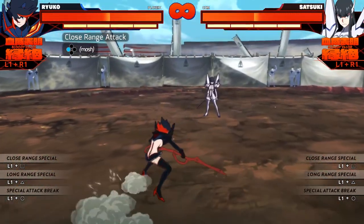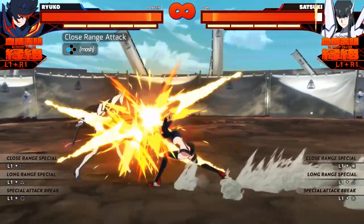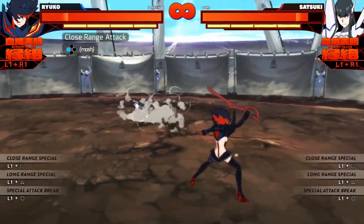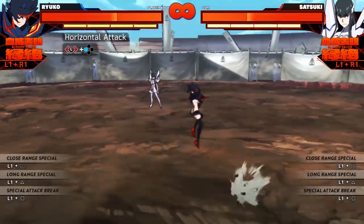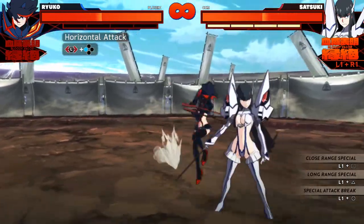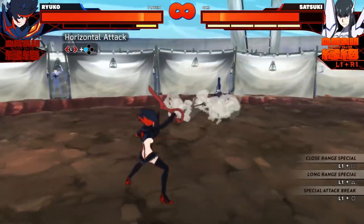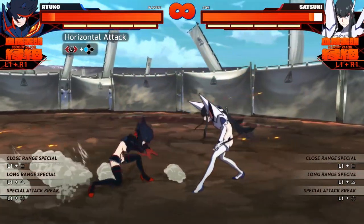Let's start simple by talking about some of her normals. Her close-range attacks are fairly standard — nothing particularly impressive or terrible. She slashes her opponent four times and then the combo ends; you can't cancel the finisher into anything else. Tilting your stick horizontally with the attack button gives you this horizontal slash, good for catching sidesteps. It builds meter, but not as much as other characters — it doesn't even build a full bar. Usually the horizontal combo builds a full bar and a half, so if you want the meter, you'll want to go a different route.